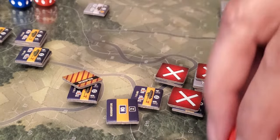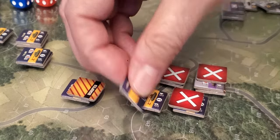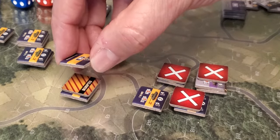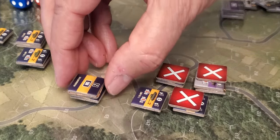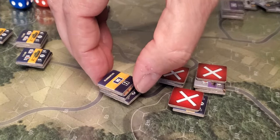So this attack would not have been successful if this HQ had been with this guy instead of this guy. But because he's with this guy — the way I play anyway — the unit he's stacked with: if he's disrupted, then that unit is also out of action for the turn as well.